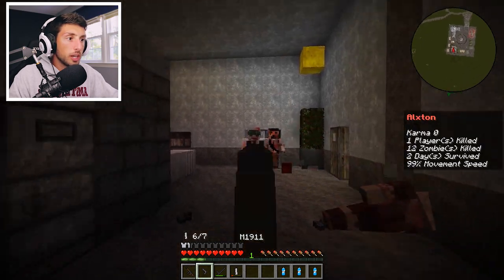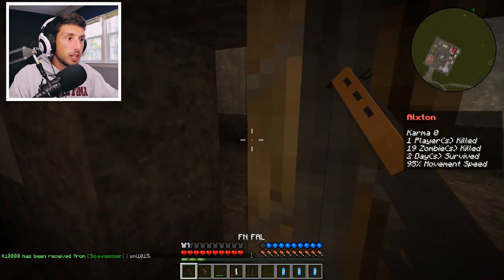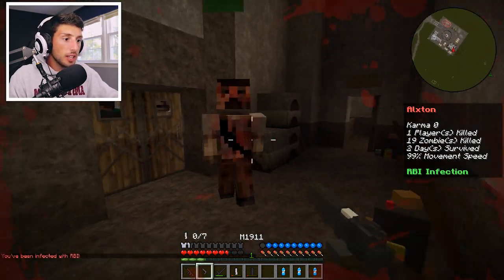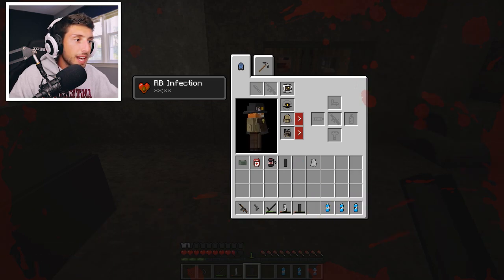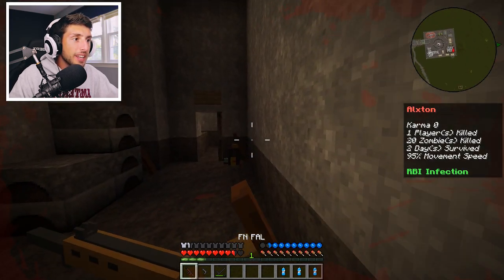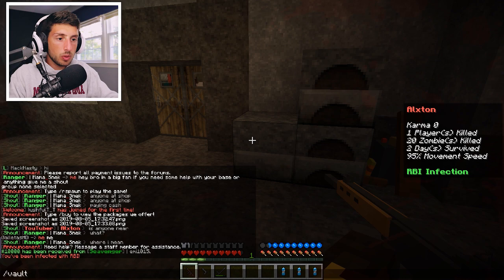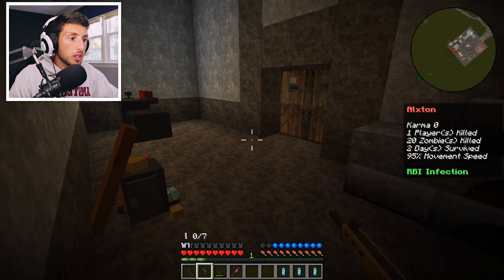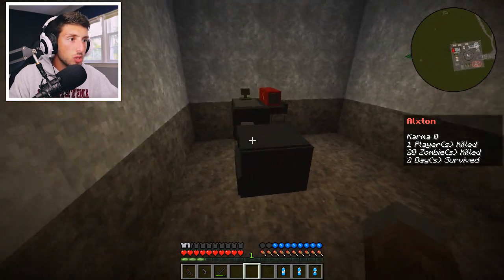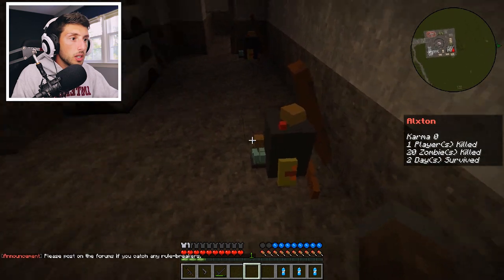Oh this is not good, we're getting overrun! We can close these up — how did that one get in? We got a bravo kit but I don't think we got much from it. Let me check vault two — I don't have an RBI. Slash vault three — we have an RBI bottle, we just need a syringe. Vault one probably has a syringe — there we go. Let's get ourselves an RBI cure so we don't die from infection.